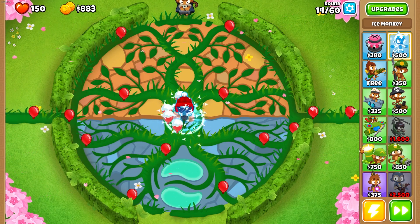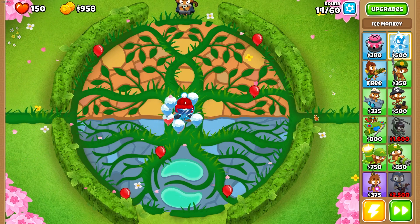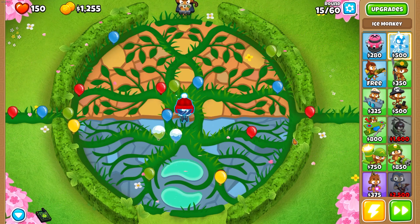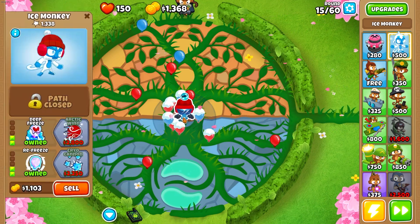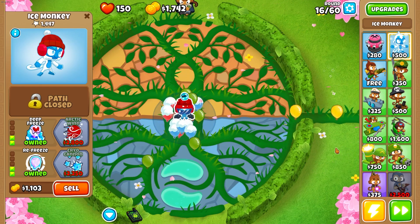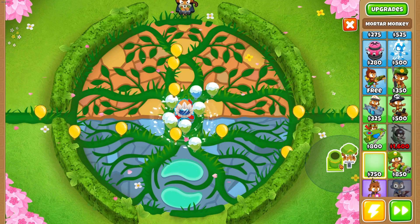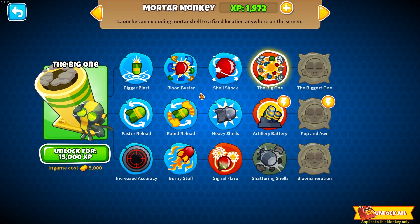Let's hold off on the mortar for now — if we get it too early it's going to steal a lot of the pops. The way monkey XP sharing works, I'm pretty sure, is that the more money you spend on a monkey the more XP it gets, so we want the majority of our money spent on the ice monkey. Right now it's a 0-2-2, so we'll get arctic wind first, then get the mortar down. There's the arctic wind — that's really going to help.